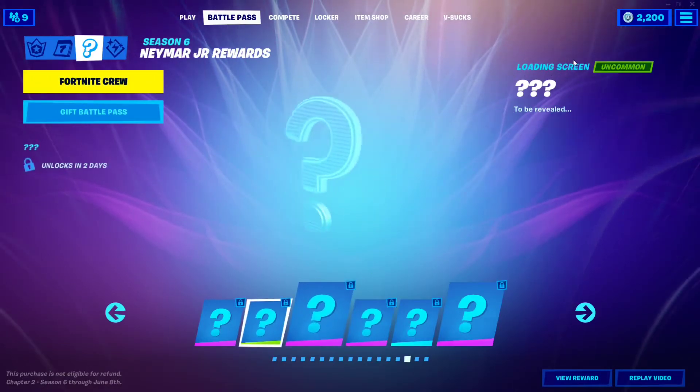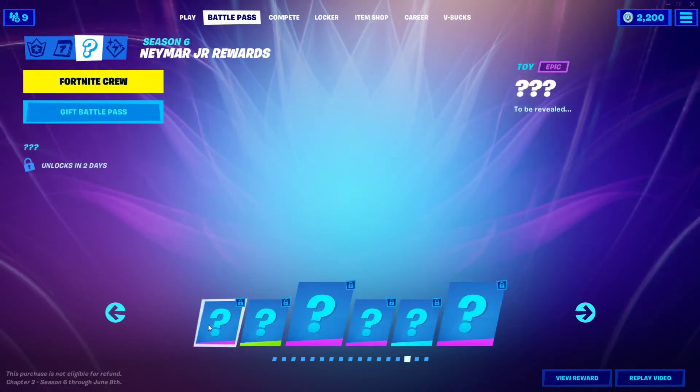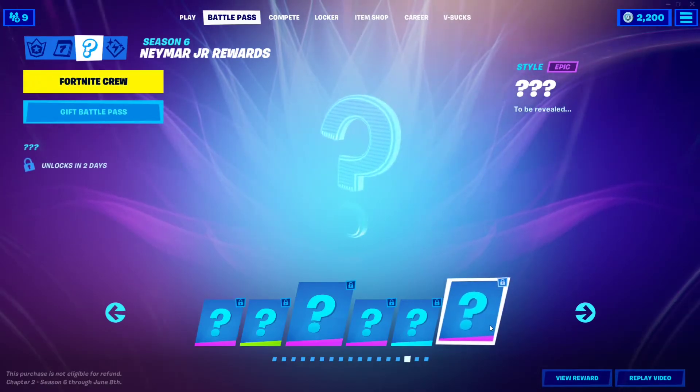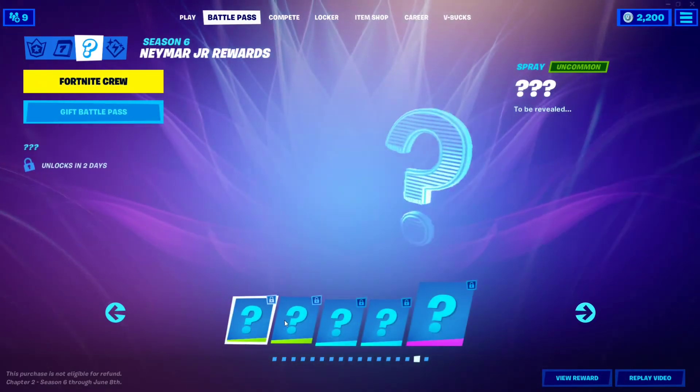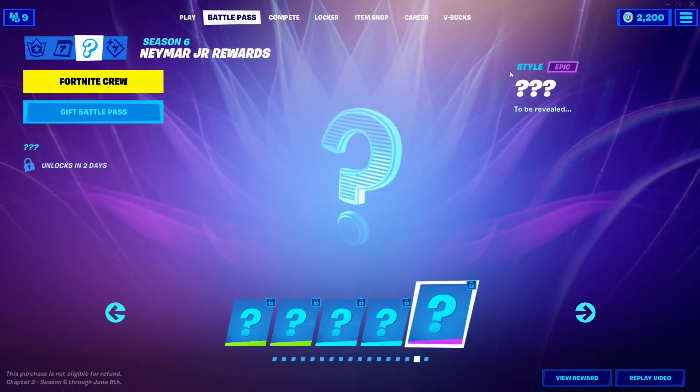As you can see, this one is the back bling, this one is the loading screen, and there's the harvesting tool. Here we have the toy, style one, the spray, emoticon, emote, glider, and the extra style.